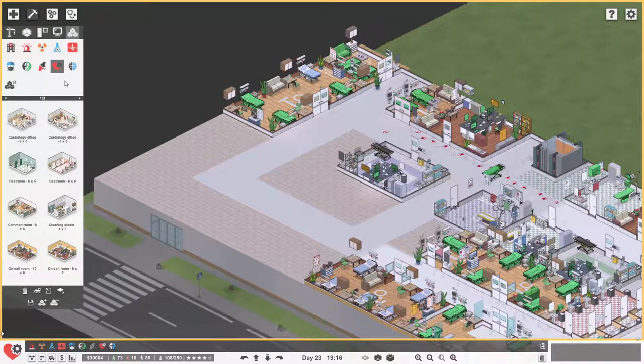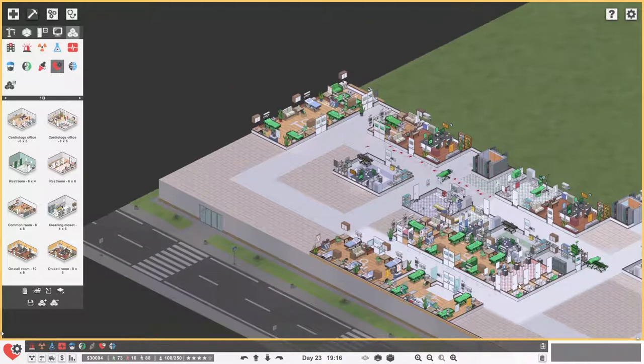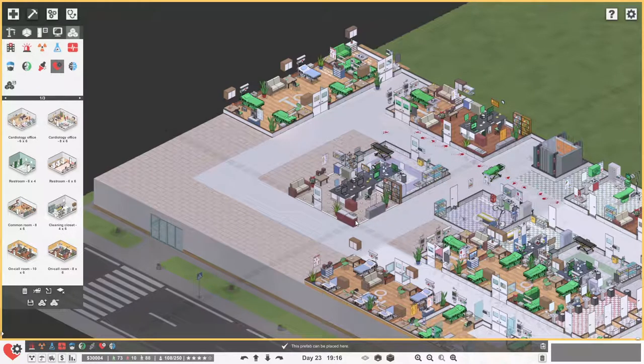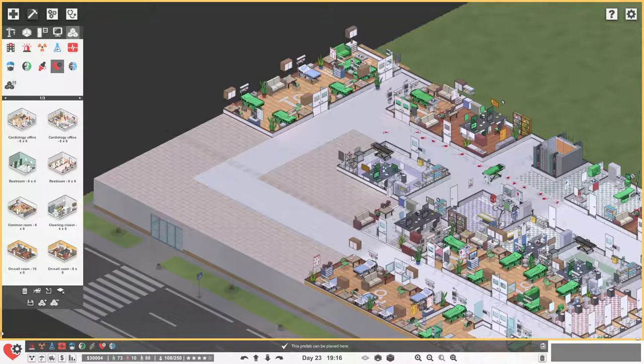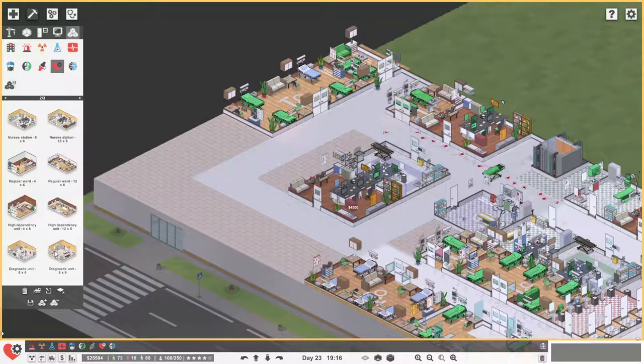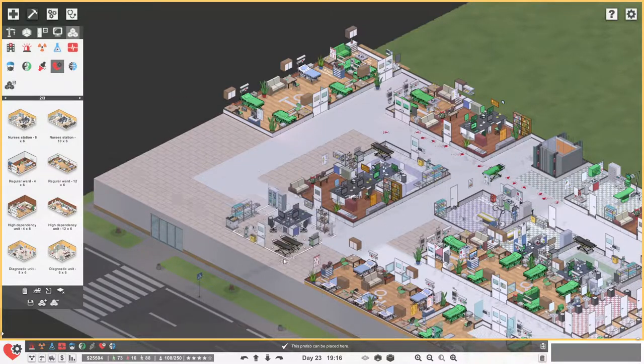Let's go to prefabs. We're going to go to the cardiology department — and we definitely want to, so where's the closest restroom? All the way over here. So we probably need about another restroom over here. But first things first, we need an on-call room and a nurse's station. So let's get the on-call room going — we could squeeze it in over there. So we'll get the on-call room going for the doctors over here, and then we need the nurse's station.